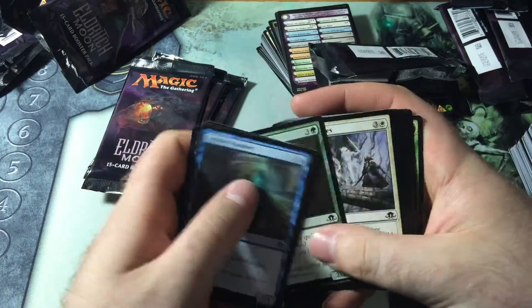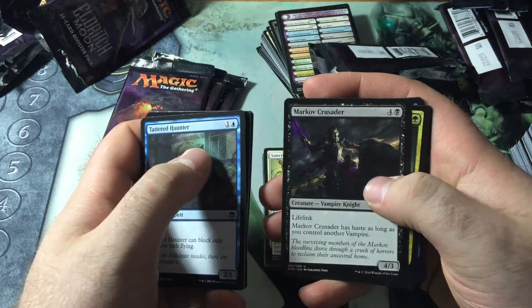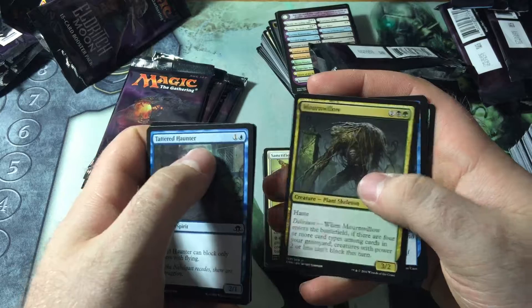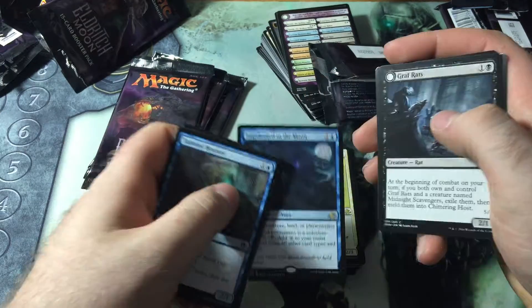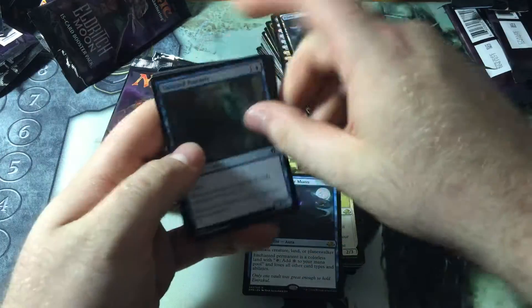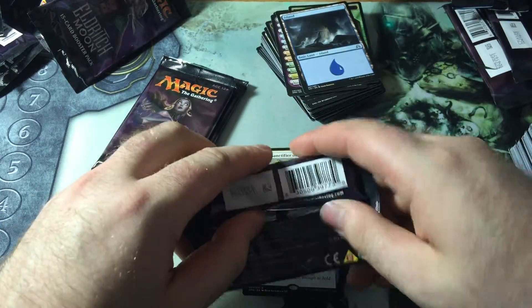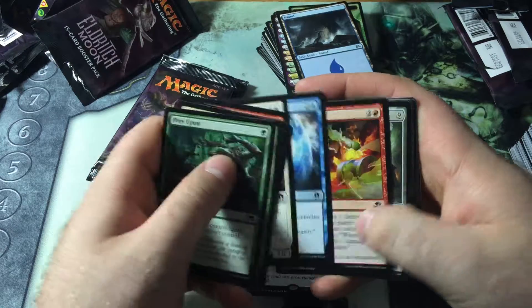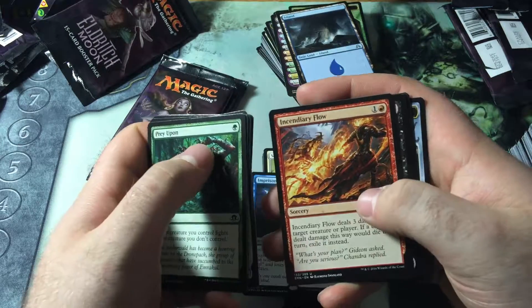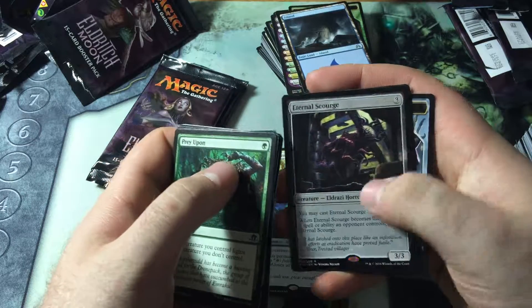Fourth to last. We have Nathalia Academy, Markov Crusader, Mornwillow, and Imprisoned in the Moon. Saw a foil one of those earlier. Third to last — Mockery of Nature, Incendiary Flow, Liliana's Elite, and an Eternal Scourge. I have mixed feelings about this card.